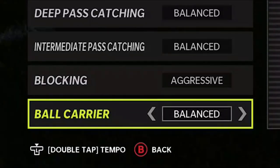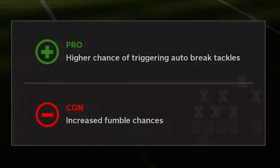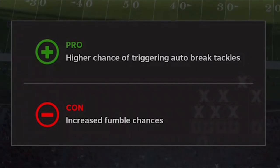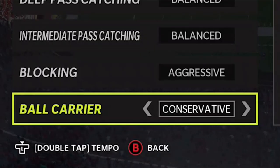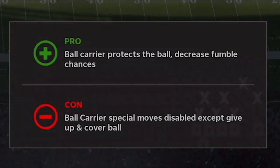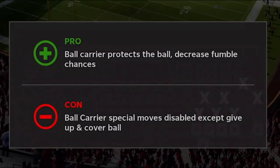When it goes to ball carrying, I don't typically mess with this too much either, but if you need to make big plays, aggressive will sometimes give a higher chance of triggering auto break tackles. So aggressive is a better way to go there, but then it also increases your chances of fumbling. If you're ahead late in games, conservative is the best approach because you'll protect the ball better and it decreases the chances of fumbling, but you'll also be a lot less fluid when it comes to your running back movements.